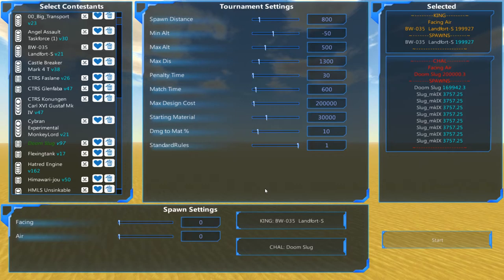I am the Jimmer. This is the Battle Wagon Smash. It's going to be episode 21 featuring the BW-035 Battle Wagon S by Randomness5555, and that's going to be taking on the Doom Slug by Noobidex.